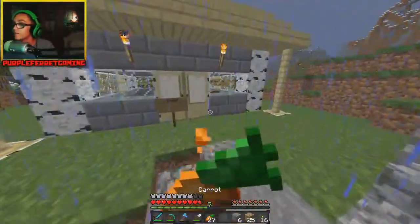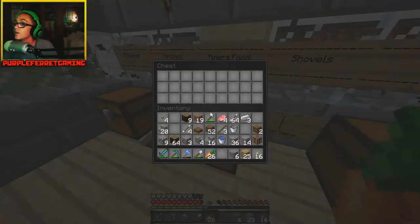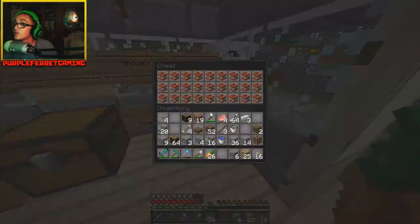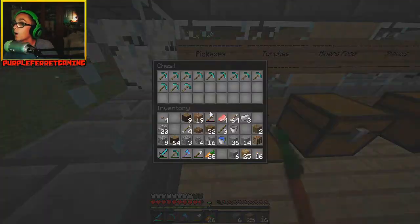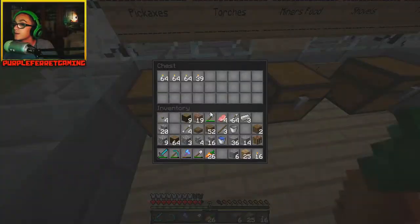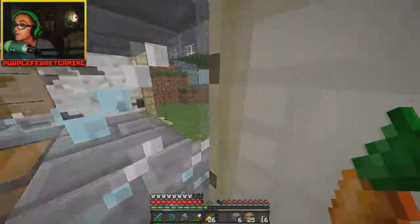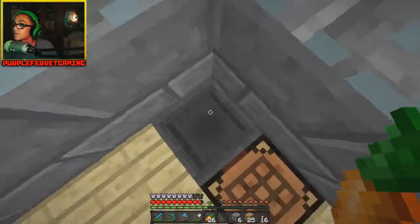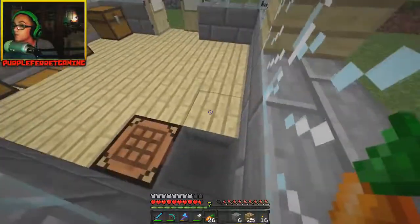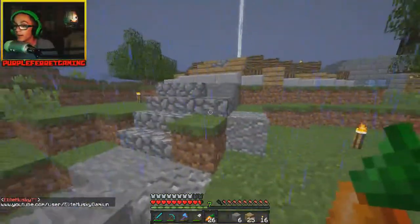There's a closed shop over here — let's go in just to see. Miner's food, shovels, TNT — it's a miner's food shop! Oh, this is gonna be an awesome shop, it's like a mining shop. And there's a little outhouse here too.